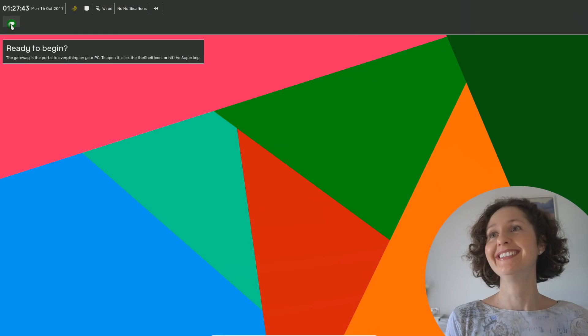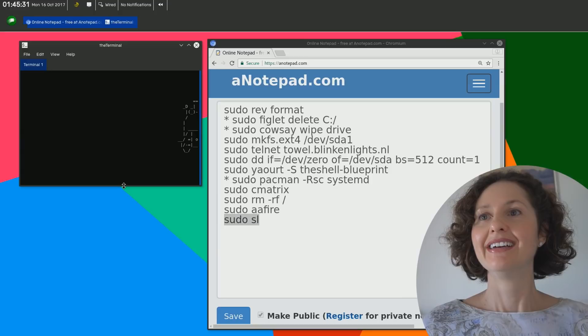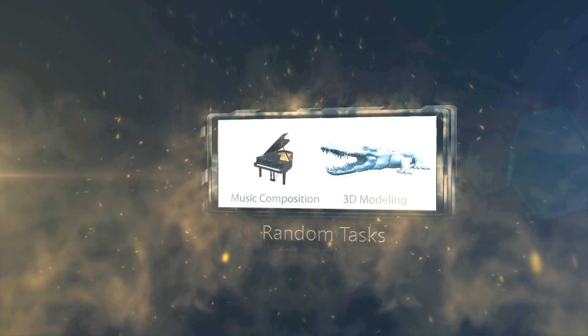G'day and welcome back to OS First Timer. In this episode, Dinah will be destroying the shell as requested by MightyEagle73 back when our Patreon was still operating, so be sure to go check out his channel. This time around we do things a little differently as Dinah plays Death Command Roulette, in which she has to attempt to execute all the safe terminal commands from a list that contains 4 destructive ones. Will Dinah be able to pick out all the safe ones, or will she execute a bad one by mistake? Keep watching to find out.